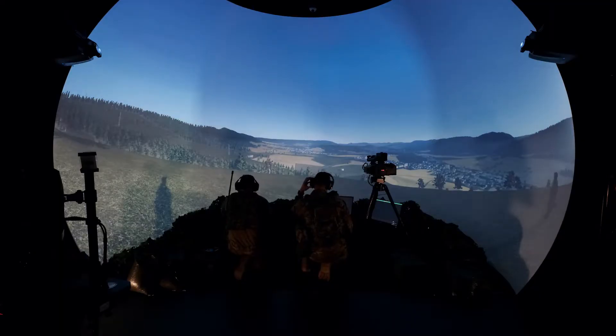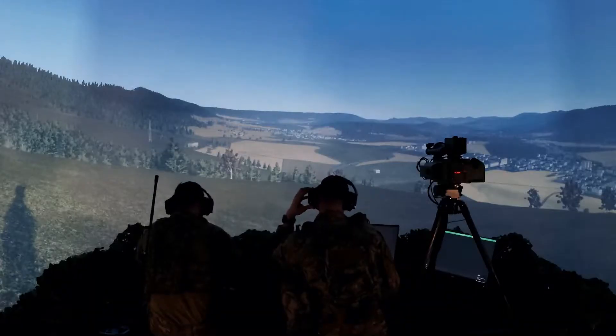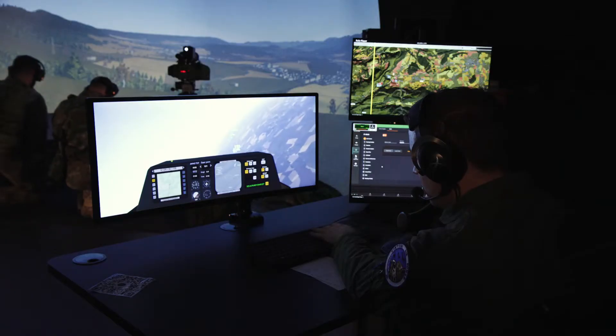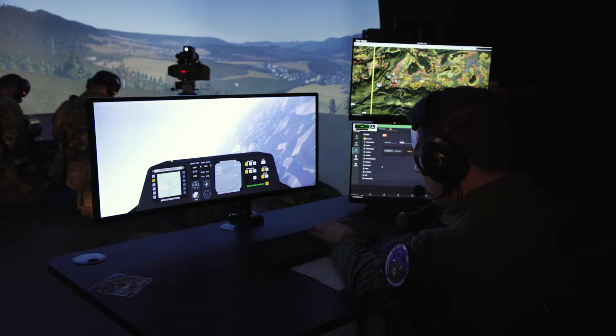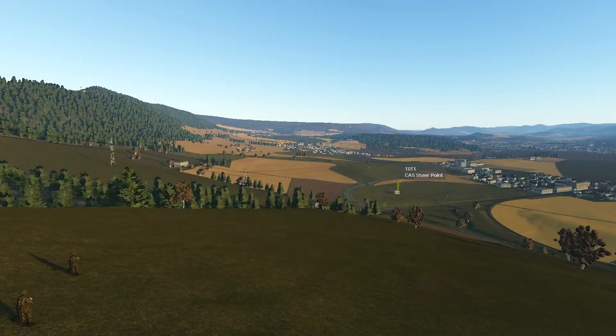Advise ready for game plan and 9-line brief. Dodge, ready. This will be a BOT, requesting 2x Mark 82s. BOT, 2x Mark 82, Dodge. Elevation 1,670 feet, location 32 Uniform, Lima Foxtrot 6401, brake 4454. Friendlies are west, 640 meters, and a final attack heading north to south. Read back.